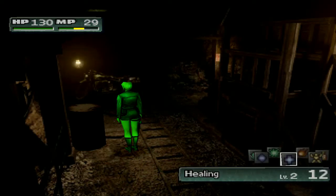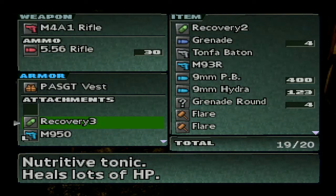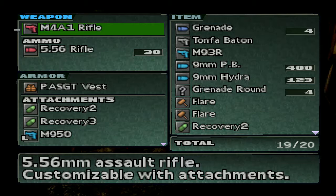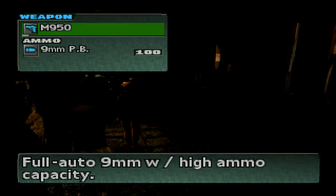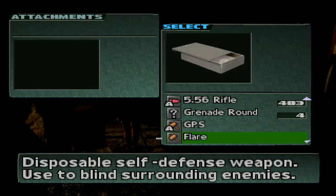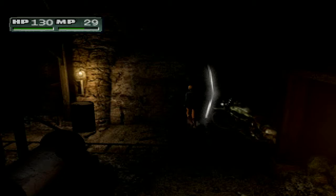Now we should be able to progress through this door up here — that's kind of hidden. But let's put some healing items on. The only tell for this door is that little white beam of light shining through it right there.